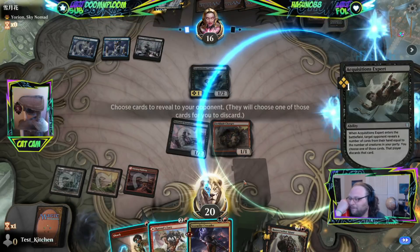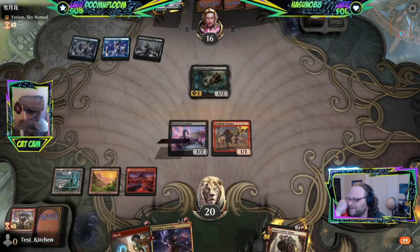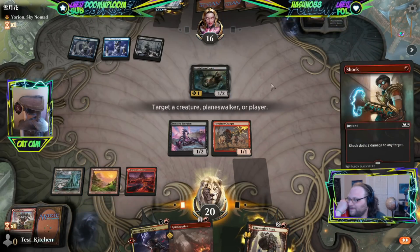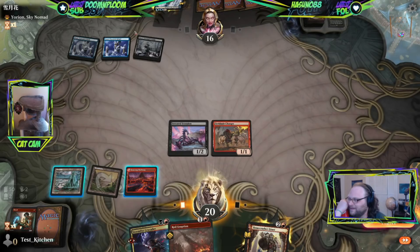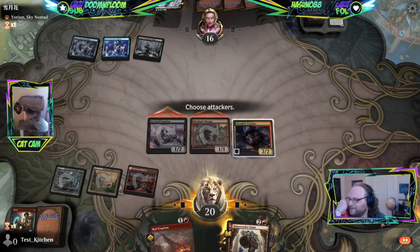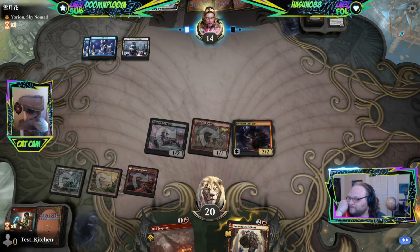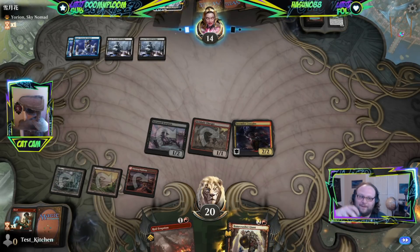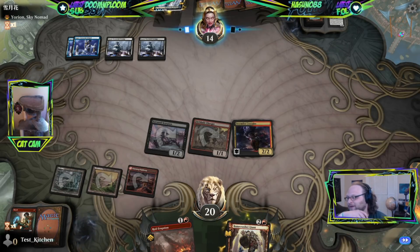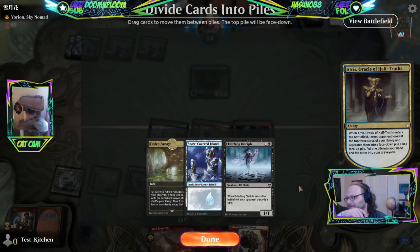Acquisitions Expert — that's been garbage so far. Shock the expert. I did not expect to see Expert in this deck — Yorion pile. Crusader gets us a three-for-two. We are very slowly doing damage but we're doing it.